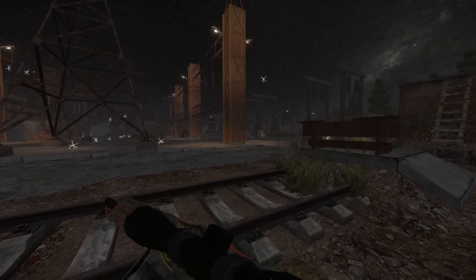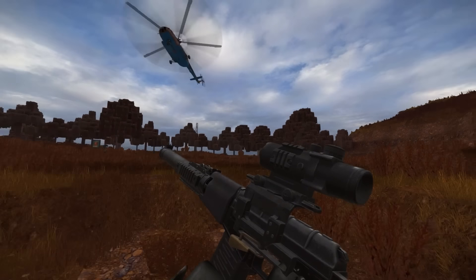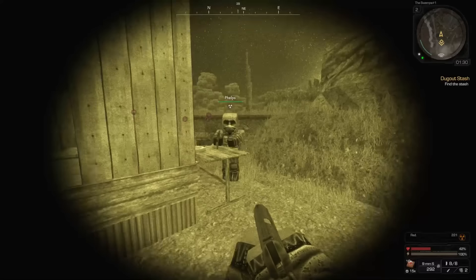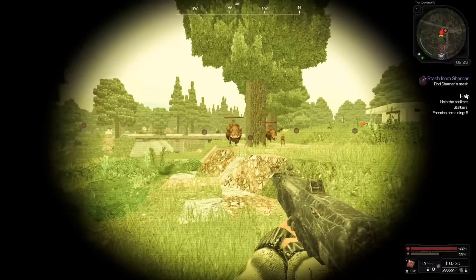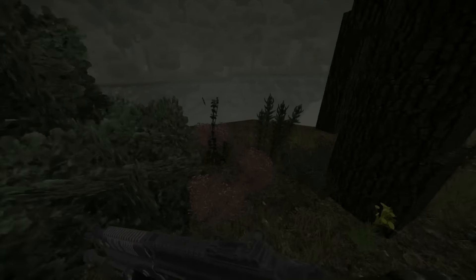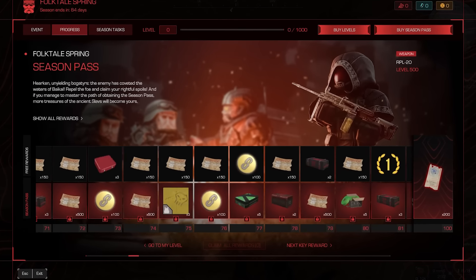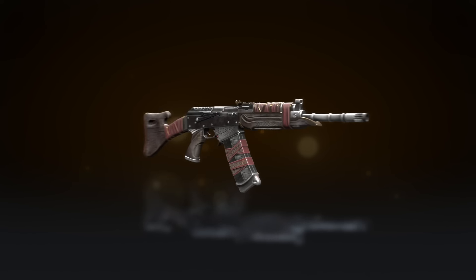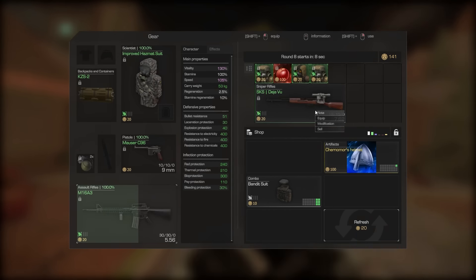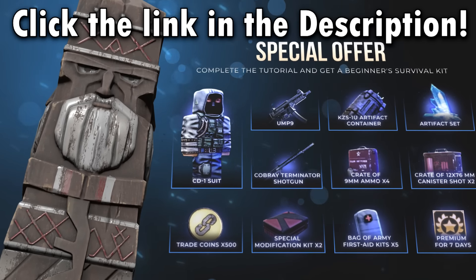We're taking a quick detour to talk about today's sponsor, Stahlcraft. Have you ever been playing Minecraft and thought, I wish this took place in the Chernobyl Exclusion Zone with radiation, guns, first-person shooter mechanics, looting, detailed stats, and an MMORPG world where you run into real people? Stahlcraft is that game, and it's free to play. The Folktale Spring event is ongoing with a battle pass, free-to-play rewards, and a new arena mode. Click the link in the description to get starter goodies as a new player.